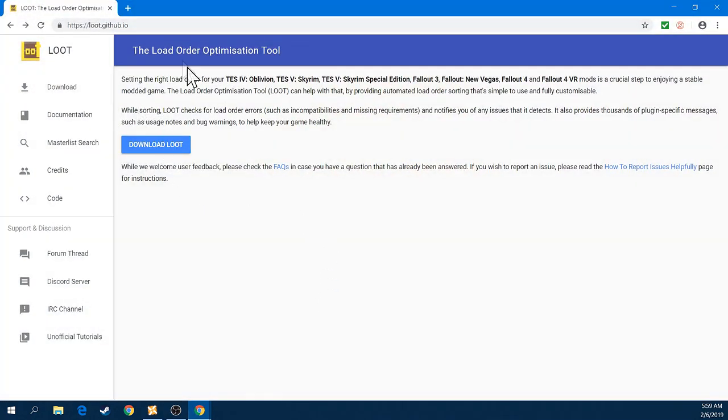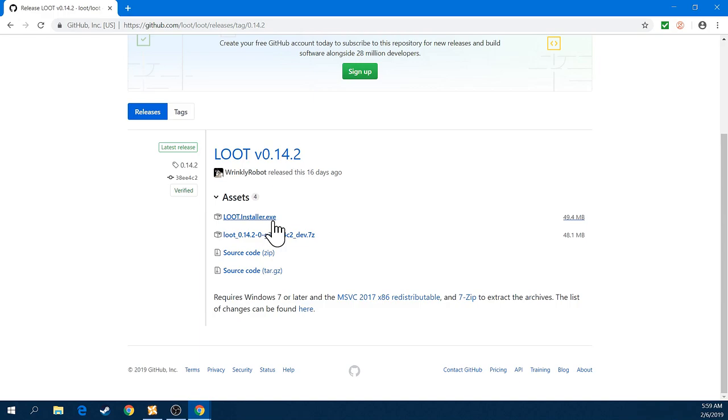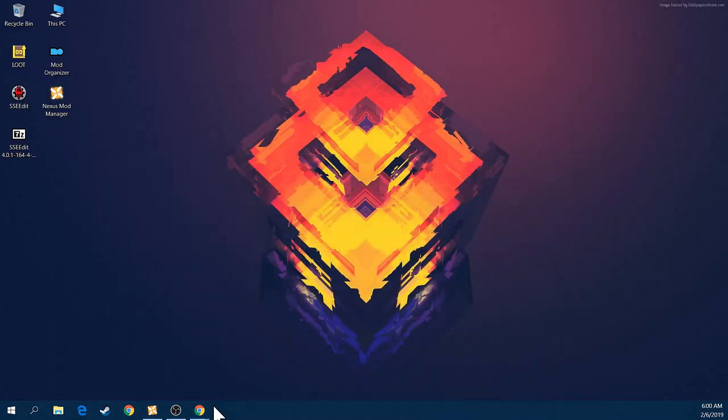I'm going to leave the LOOT link in the description below the video so it's easy to find. Just go to the LOOT GitHub website and download LOOT - it's a simple EXE file, just download it to your computer and that's it. It doesn't need anything else. Make sure you download the latest version - right now that's version 14.2.